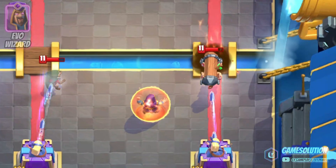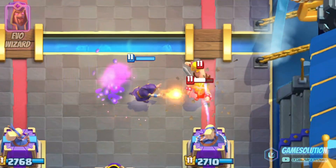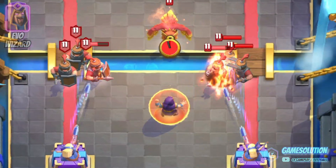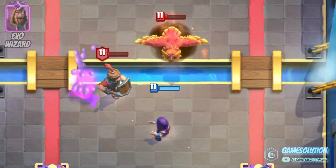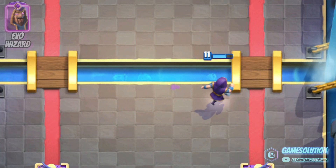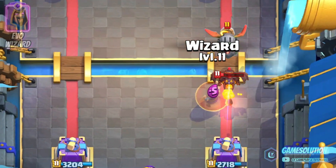Like this bridge spam attack with the bandit and the battle ram, or attacks with the royal recruits. I've been coming across these kinds of attacks a lot lately. And as you can see, the dagger duchess is still overpowered and in my opinion the best tower troop to support you.